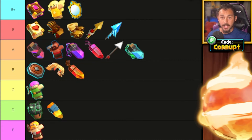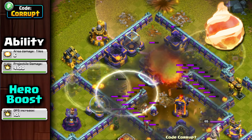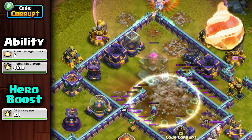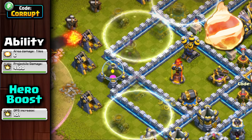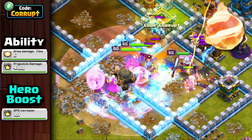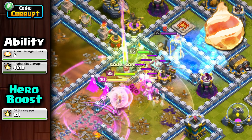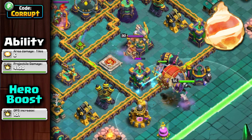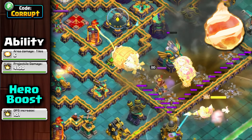Also staying within the S+ tier is the Fireball. While the Fireball might be niche, it packs a significant punch. It doesn't fit in every army, but it can be incredibly powerful in select armies if used correctly. Things like Super Witches or Rocket Loons can easily take advantage of this equipment's destructive power. Pairing it with the Rage Gem usually allows for sustained support after the Fireball deals its damage, or combining it with the Eternal Tome when using a Super Archer blimp to maximize early value.